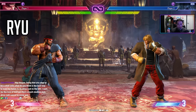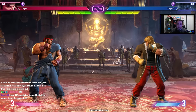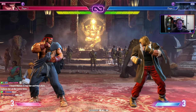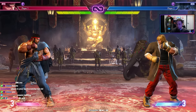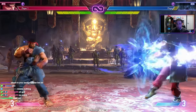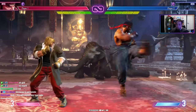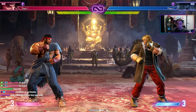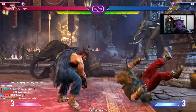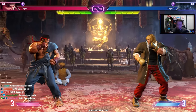Starting with Ryu, the poster boy of Street Fighter. His fighting style is Shotokan — essentially karate. Ryu is one of the best characters to learn Street Fighter with because he's very well-rounded. He has every tool he needs: excellent anti-air and reversal, good zoning, decent anti-zoning, and he can be played in any style — turtling, rushing down, or switching gears mid-match. He's excellent for learning fundamentals.